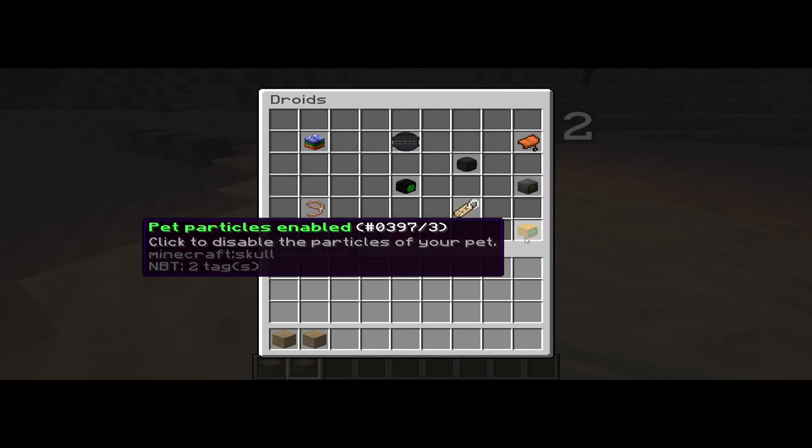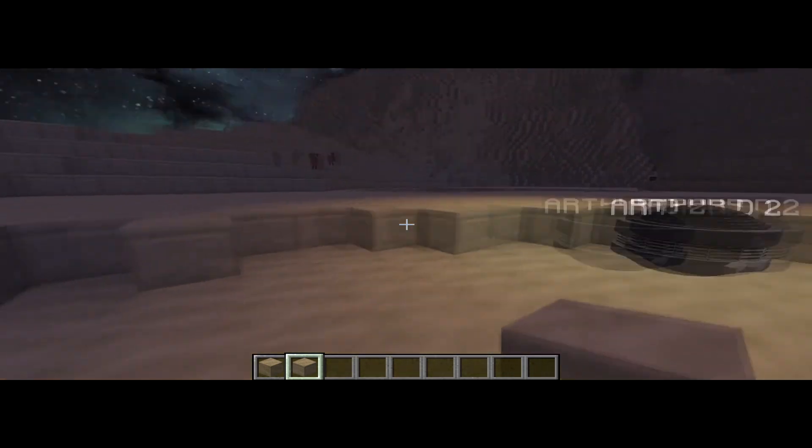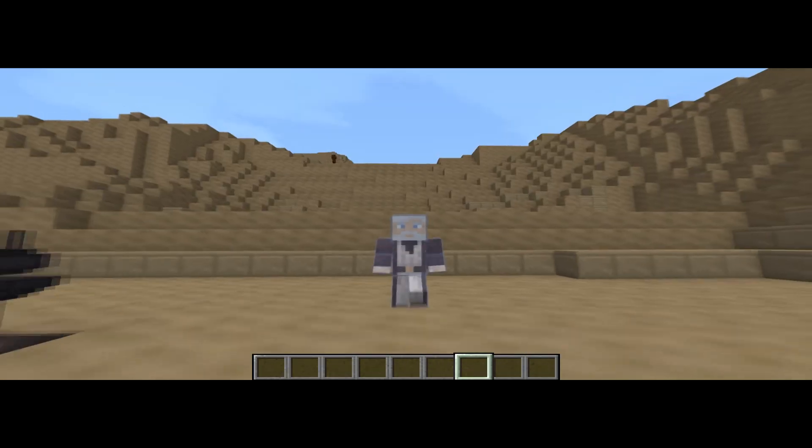You can turn off the particles underneath them, or you can mute them — there are lots of things you can do with them. That's quite a handy one to have if you're in caves and stuff.